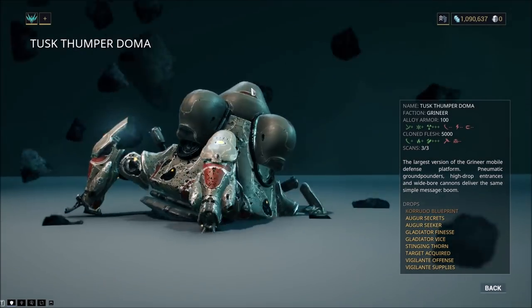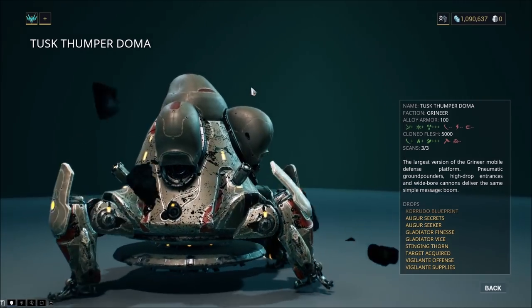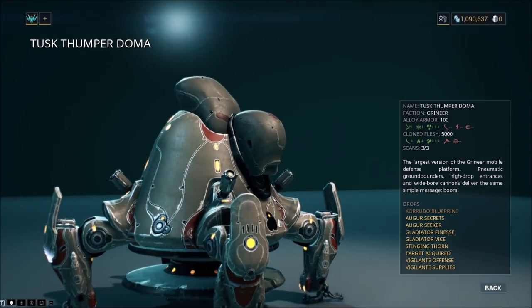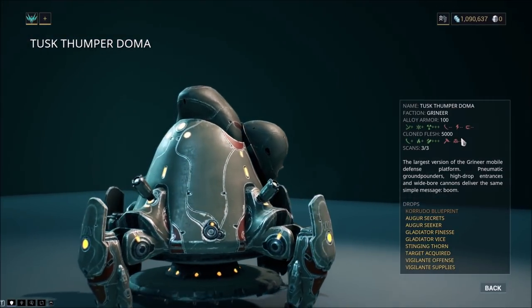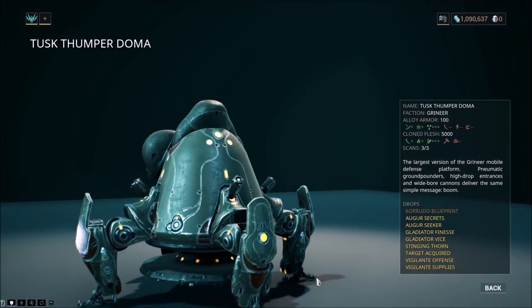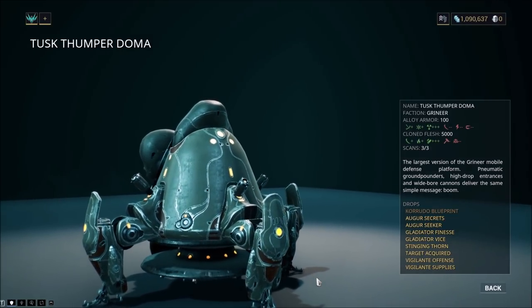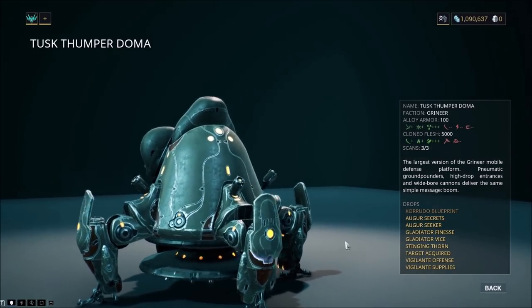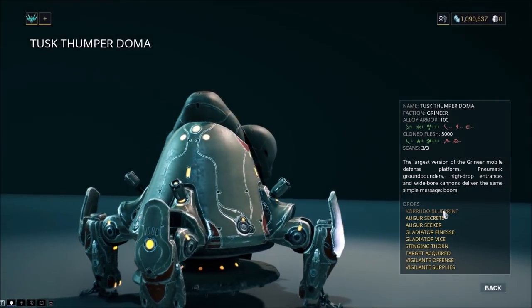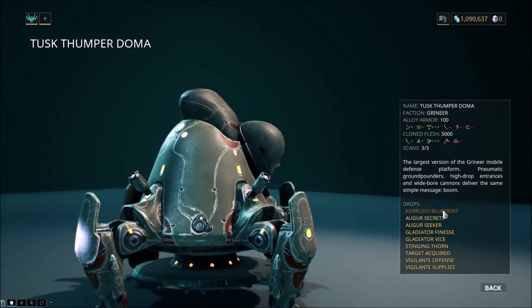The Tusk Doma is visually a little bigger than the others and is definitely more durable. It drops the Kerudo blueprint as well as all the same mods, and even drops Plains of Eidolon resources — gems, fish, etc. The Kerudo blueprint has a 5% drop chance from the Doma.